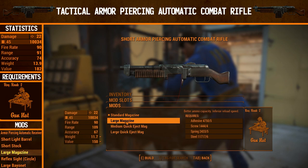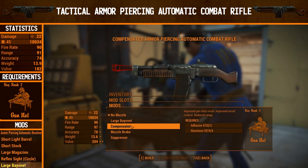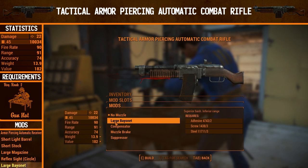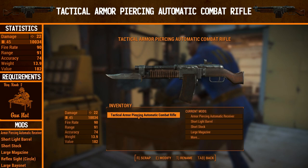For the magazine, I'll actually be going for a large magazine, because if it's going to be an assault rifle, you want to be able to fire as long as possible without having to reload. For the sights, we're going to go for a reflex sight circle again — personal preference, feel free to go for anything else. For the muzzle, we're going to go for a large bayonet, because we can't go for the compensator or muzzle brake right now. Those are actually really important for this type of gun given the massive recoil, but we'll cover those in the next episode. The bayonet makes sense since it's a short-range weapon. That is the tactical armor piercing automatic combat rifle.